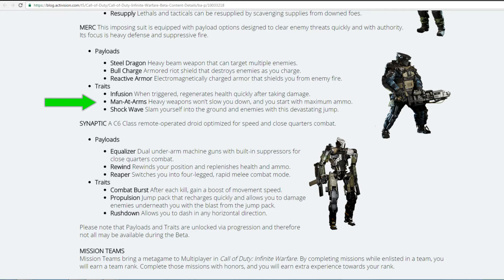Merc's next trait is Man at Arms: heavy weapons won't slow you down and you start with maximum ammo. That's pretty good — if you're using an LMG you'll have lots of reserve ammo with no movement speed penalty, making this a great combat rig for LMG players. Finally, Shockwave lets you slam yourself into the ground and enemies with a devastating jump, similar to the boost slam in Call of Duty Advanced Warfare.